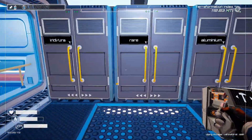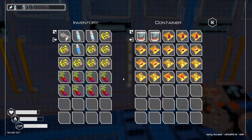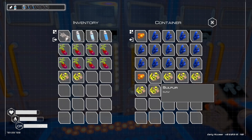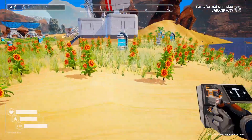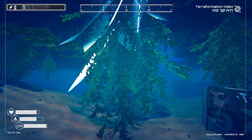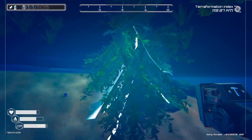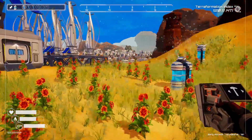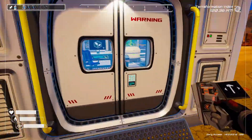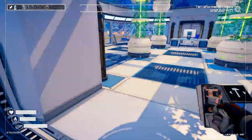Now we need algae. Drop that in there. We only need 1, 2, 3, 4. The counting probably got annoying but we gotta keep it going to get the correct amount. Made four — beautiful.